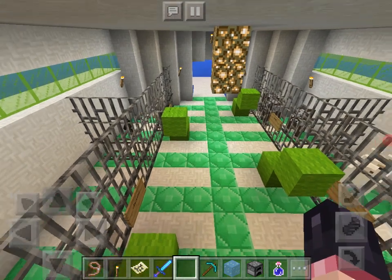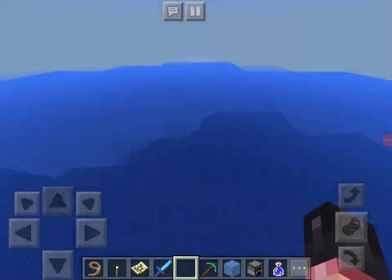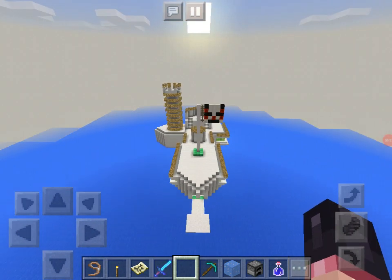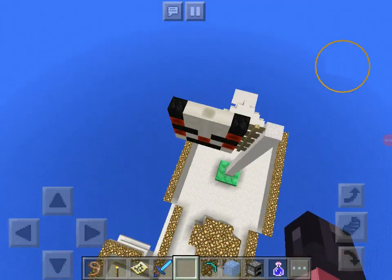So, this is my world. I'm going to take you on a tour real quick. That is the Smuggler's Palace, I guess. I built it myself, from one block out of the ocean.